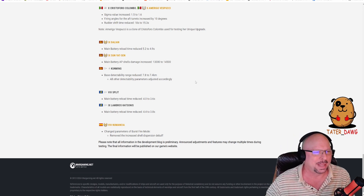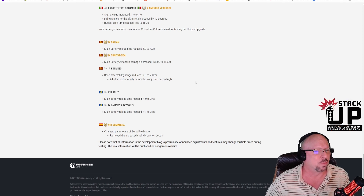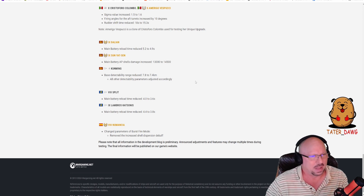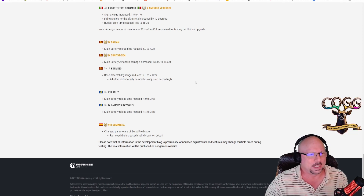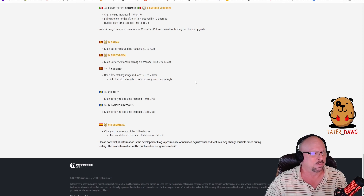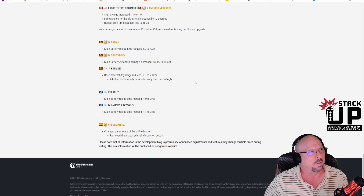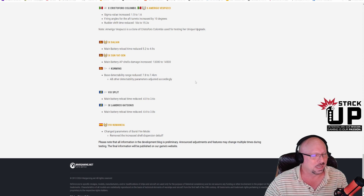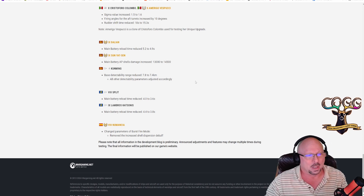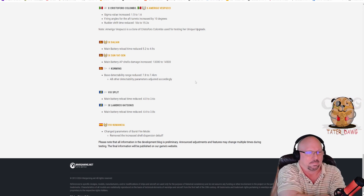Dalian tier 9 Pan-Asian DD: main battery reload reduced from 5.2 to 4.9 seconds — about a 6% buff. Fine, not a game changer but an improvement. Sun Yat-Sen tier 9: main battery AP shell damage increased from 13,000 to 14,500. It has large caliber guns and I always wondered why the AP damage was so low — glad that's being corrected.